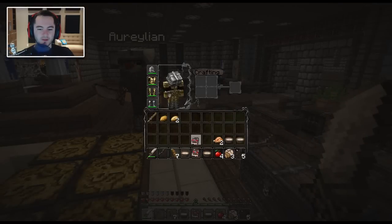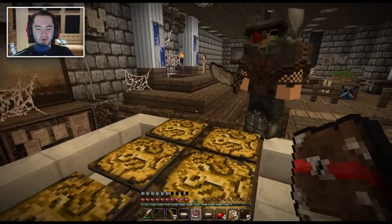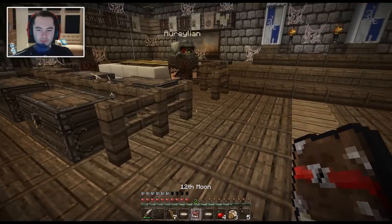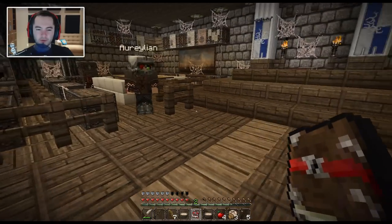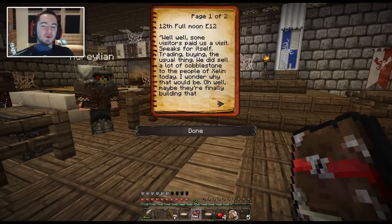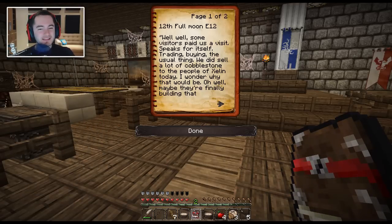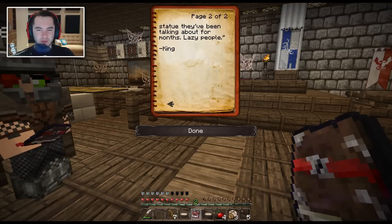I feel like you should read some. I have 13th, 14th, 21st. I'll start because I have 12. Page one of one. Objective completed: visit the king. New objective: find the king's letter written to the priest as a testament and give it back to the king in his jukebox. 12th full moon, E12 — some visitors paid us a visit. Trading, buying, the usual thing. We did sell a lot of cobblestone to the people of Zealand today. Maybe they're finally building that statue they've been talking about for months. Lazy people. Signed, the king.